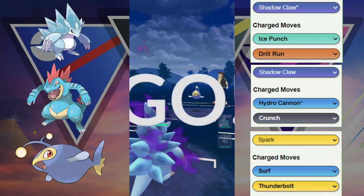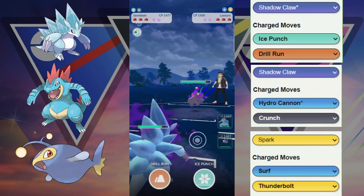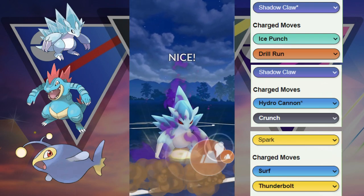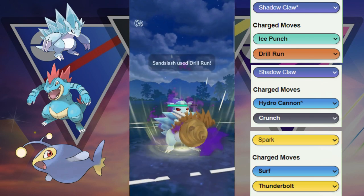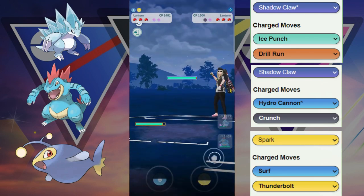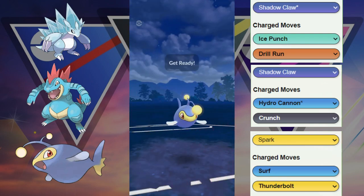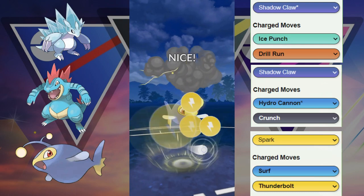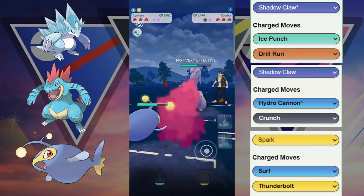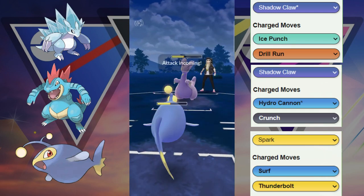We got Lantern in the front here and we definitely want it played out in the front. We're going to throw on weird timing so they don't expect it. One Drill Run does get shielded, so we switch and try to catch a Surf. Unfortunately they do not throw the Surf. Their Goodra gets lured out because Sandslash was in the front, and now they're potentially going to farm up a ton.